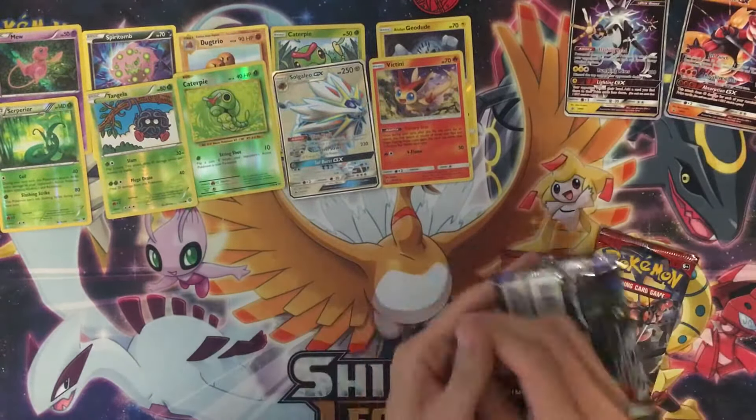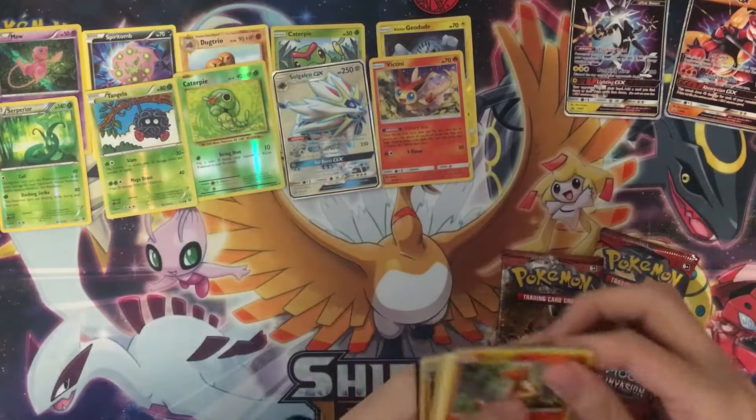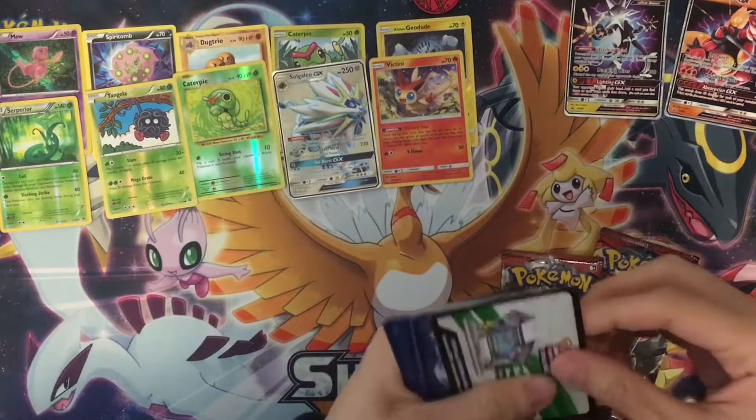We have three more packs and we need some space. Starting with Trevenant, Crabrawler, Meowth, Stufful, Bonsly, Sage, Electric Energy, Solrock, Escape Rope, Gloom — reverse holo is Rotom Dex, and our last one is an Alolan Lycanroc knight version, a holo rare.